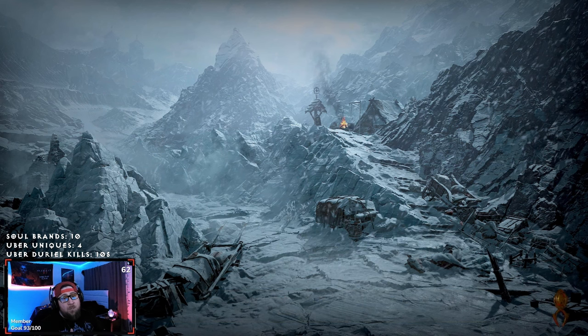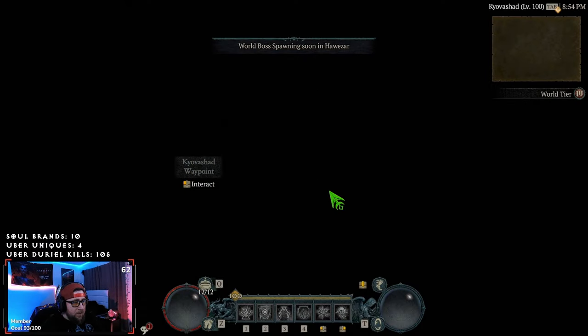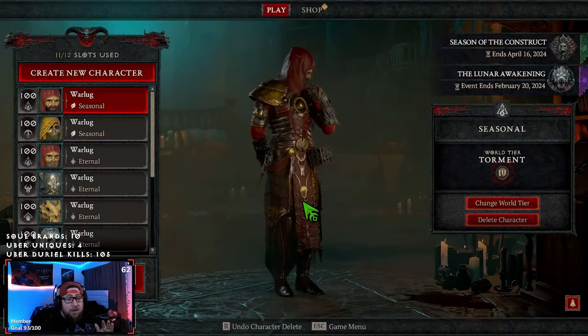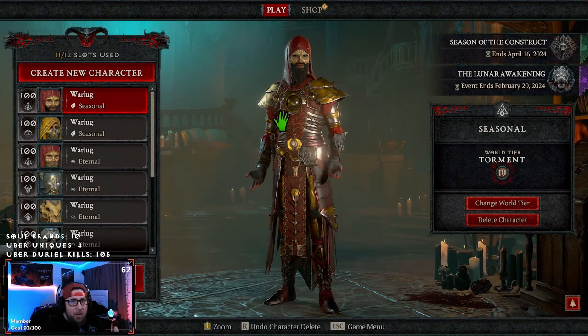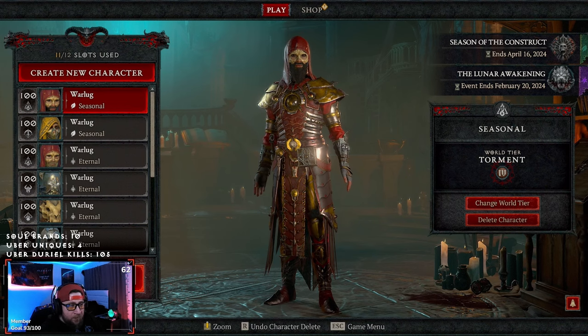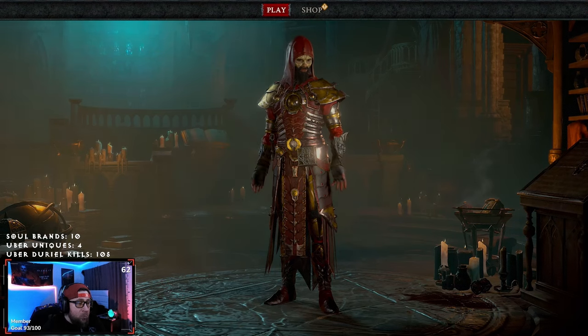When you leave the game and come back in, you want to do so when the new Helltide is up. So I'm going to leave game right now — we're inside Kovashad. I'm really hoping this hasn't been patched. Now we're just going to chill and wait. It is nine o'clock on the dot, so the new Helltide should be up.